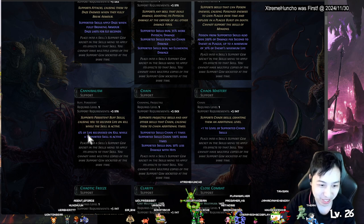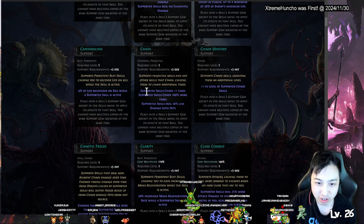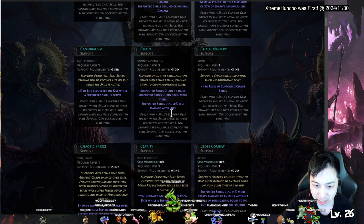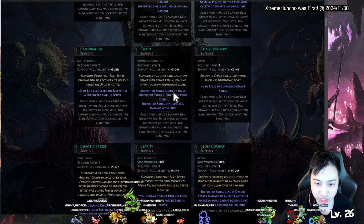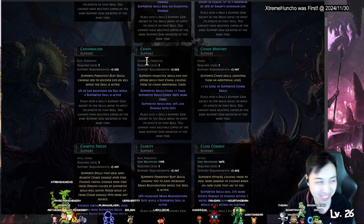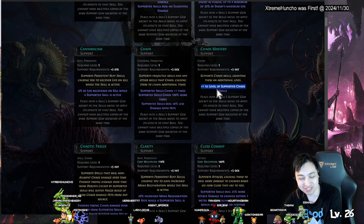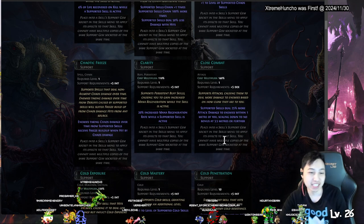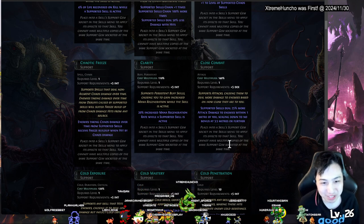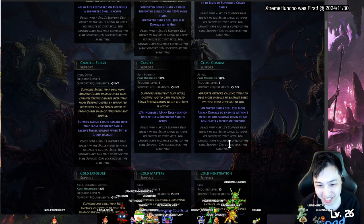Cannibalism — you get life per kill. Chain — for chain skills, does extra chains but the other chains do less. Chaos Mastery is interesting. Chaotic Freeze — enemies taking chaos damage over time from supported skills receive freeze buildup. So you can do freeze and chaos at the same time — chaotic freeze. Clarity brings back mana regen.